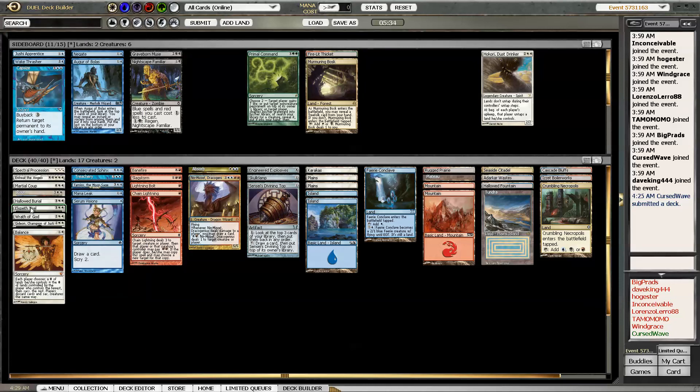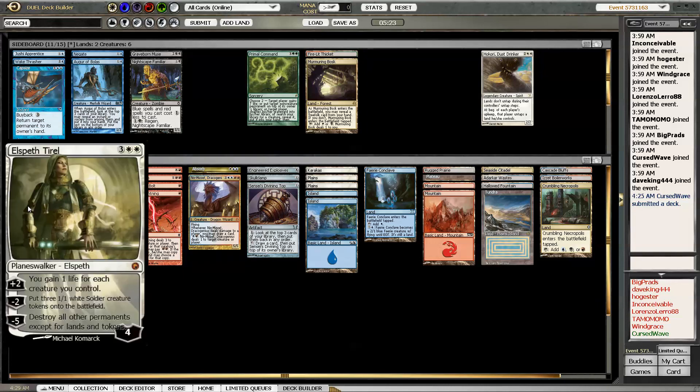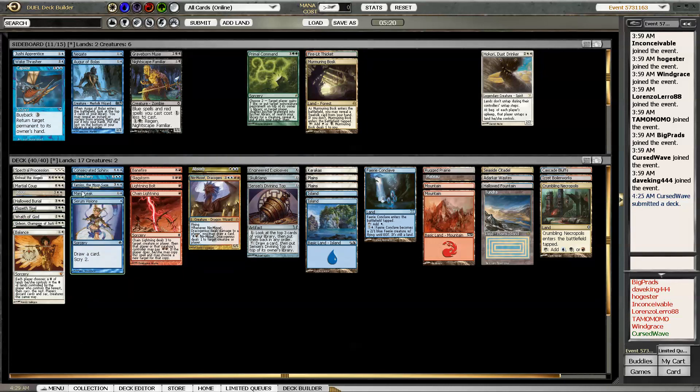The question is would I rather have Spectral Procession - no, I need Spectral Procession to make Skullclamp reasonable. I've got a few creatures. Yeah, it's like combo city if I can get one of those things going. Doing it!